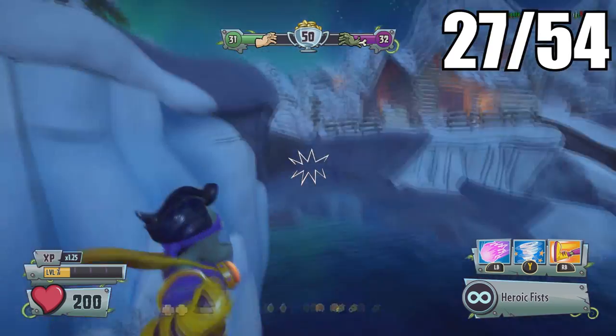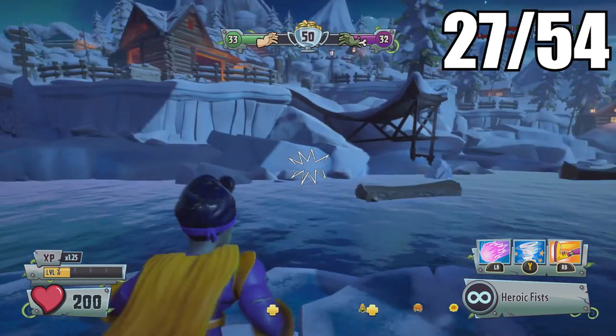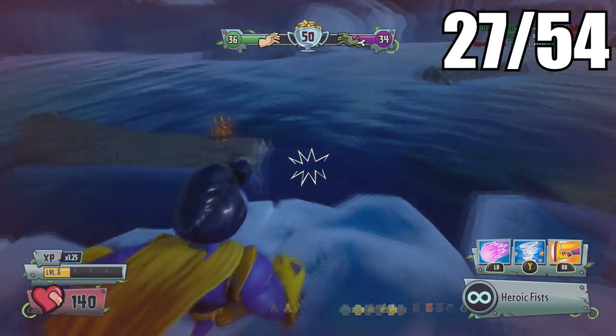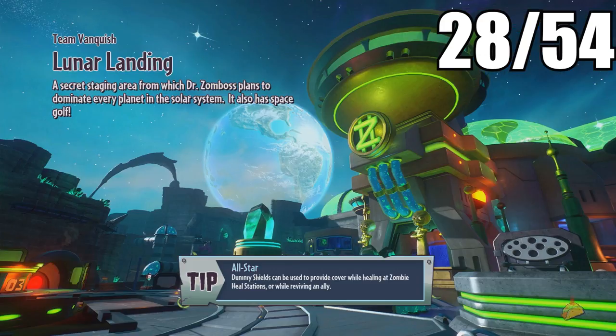The next one is right by this wreck area — we're going to have to shoot a button at this scenery view. It's hidden over here on this bridge, but once you shoot it, it will send a floating log your way with a golden gnome on it. That'll be all of them for the Frosty Creek map.